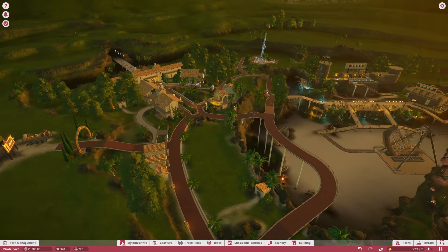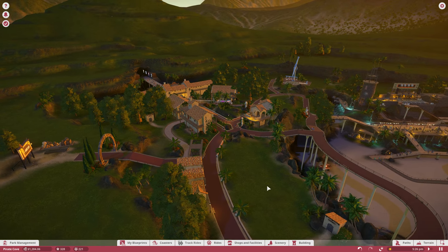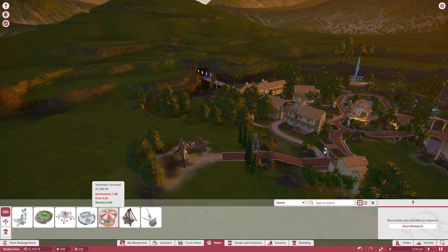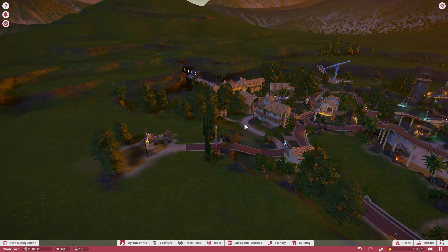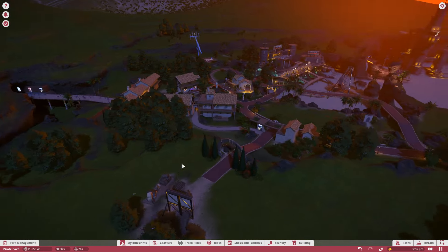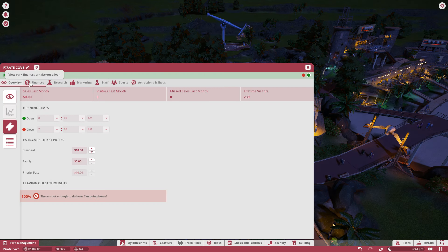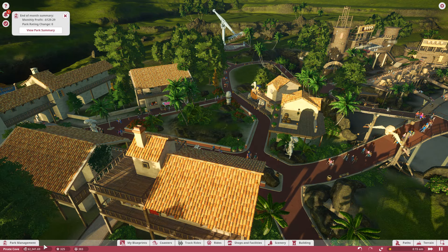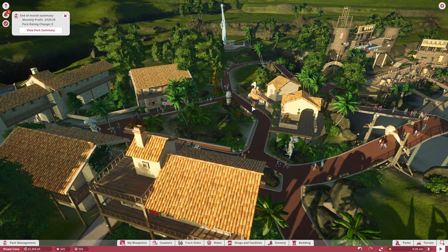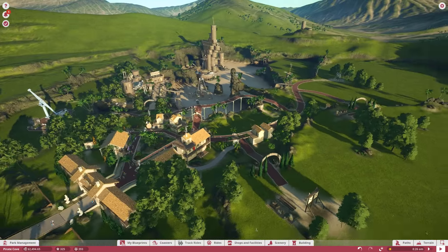The next ride would go here. I'm just a little scared to build a ride. I see money going up. We can't really afford much - we can afford a teacup. I just don't know if it's worth it. Let's speed it up and see if we can turn a profit. We're making some money! I think shutting down those shops was super important. Let's see what guests are complaining about - nothing. We turned to profit. We turned to profit! We are a profitable park right now.